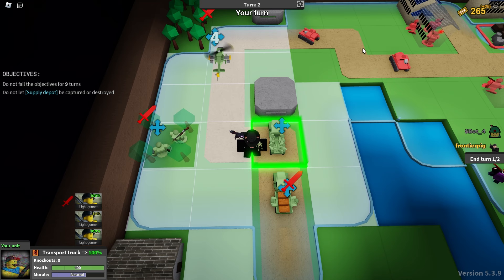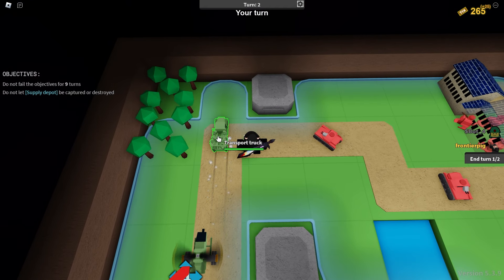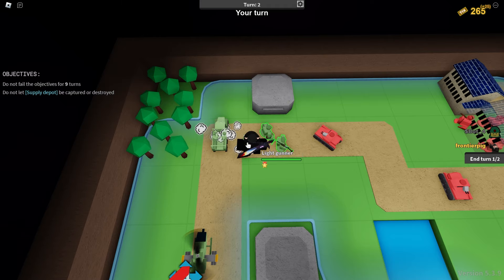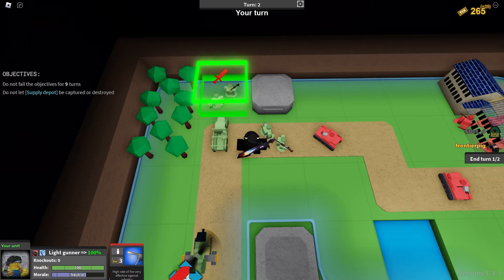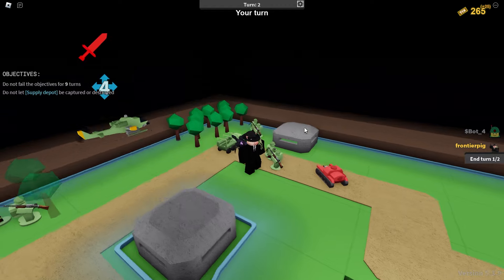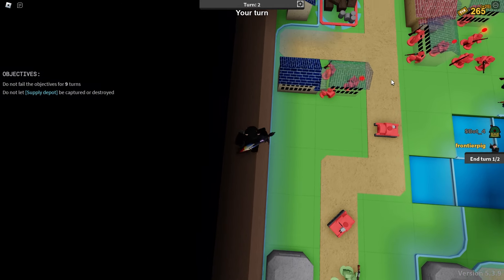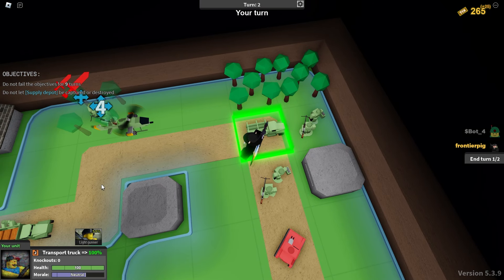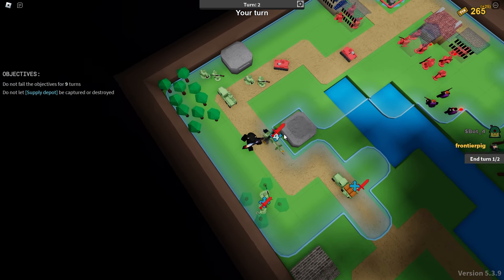I've run into a bit of an issue — I can't easily tell which light gunner still has an attack available. I believed it would be the one at the bottom, but that turned out to be wrong, so the other one at full health has the available attack. Something we can learn from this: it looks like the unit positioned highest up is the one that has been there the longest. Even I'm learning things here.